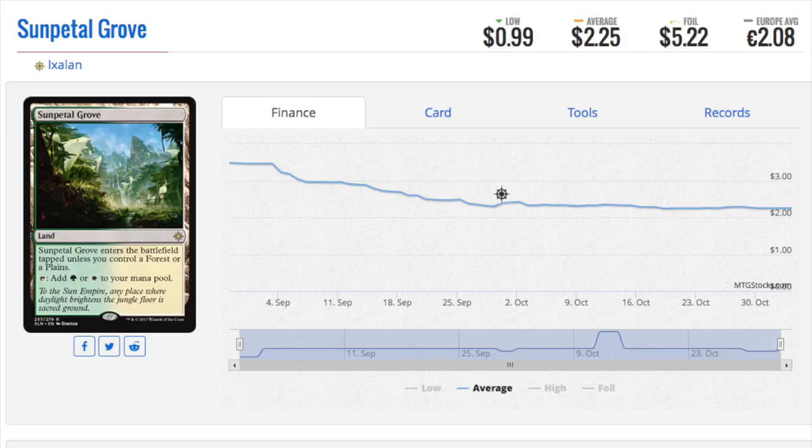80 is even better. You might even buy them online and then go to your local game store to trade them. Why are lands so good to trade? They are very liquid, and you can trade up — very few cards in standard let you do that.